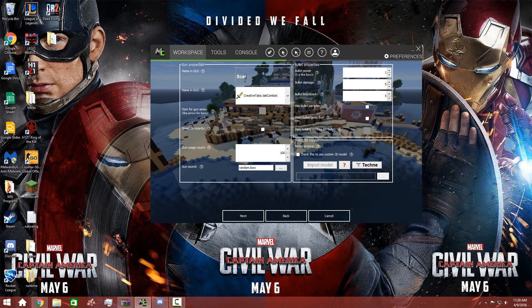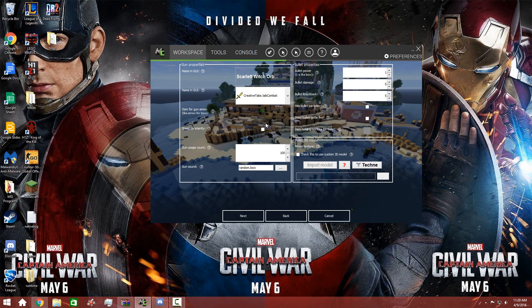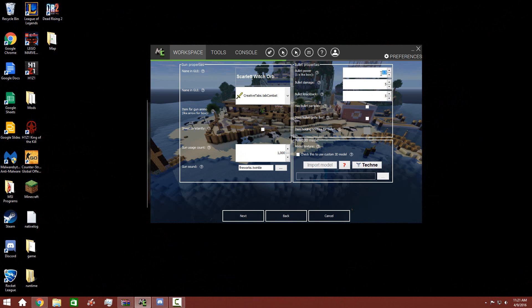Scarlet Witch orb. Item for gun. We'll just make that siege right now, cause I have to go ahead and create an item real quick. Rainbow bow, sure. Actually, is there a rainbow sound? That'd be cool. Ooh, Twinkle — let's do Twinkle. Bullet power: make it have a power of three, cause she's pretty strong. Bullet damage: three. Bullet knockback: three. Everything's three.